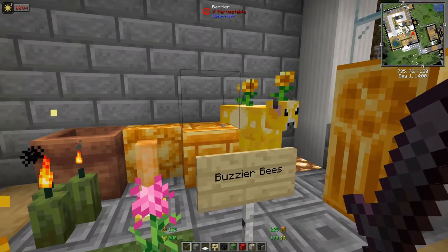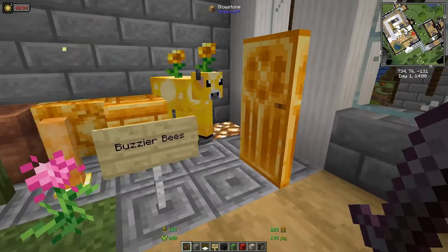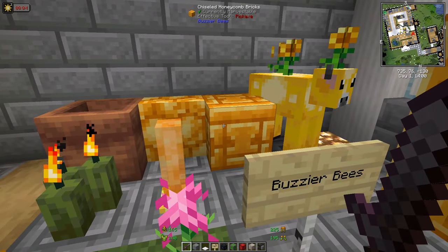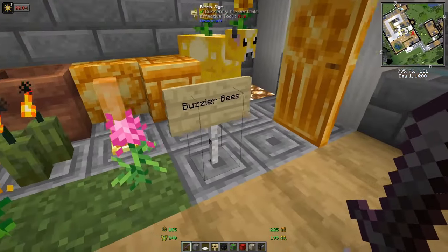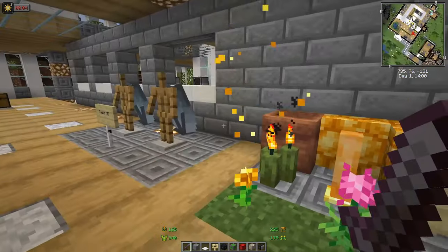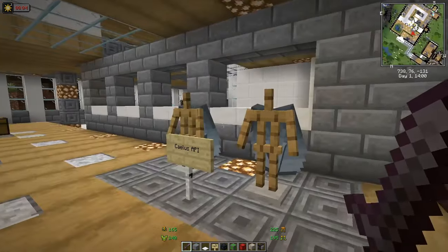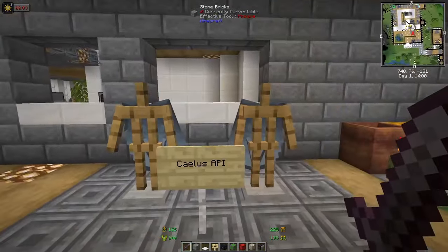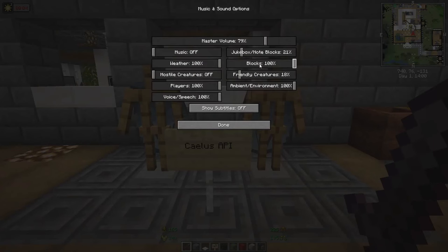Buzzier Bees is a big mod that changes bees and what you can get from them. It has its own dimension called the Bumble Zone, candles, honey pots, new flowers, and beautiful changes to bees overall.